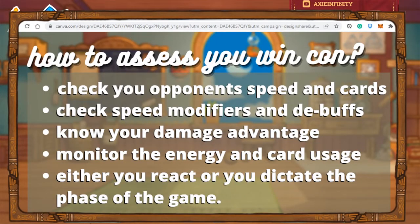Hello, this is a simple guide on how to assess your winning condition in playing Axie. What you need to do is always check your opponent's speed and cards, check the Axie speed, and also check their cards so that you will be aware of what they can use against you.